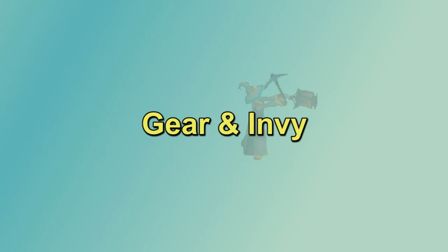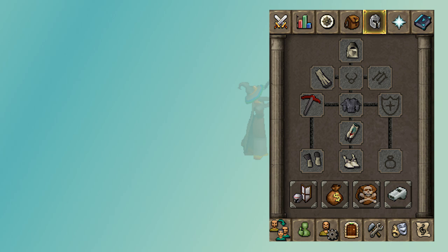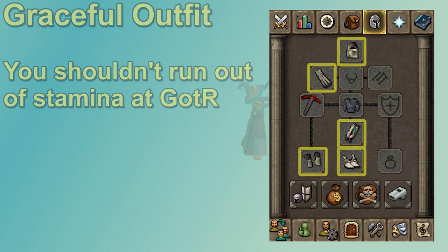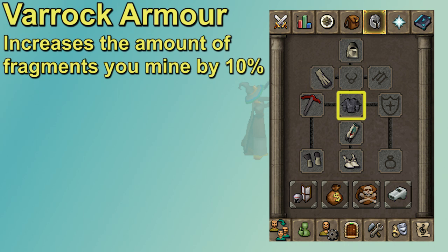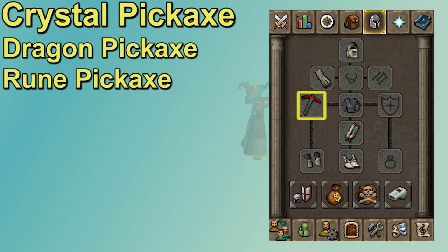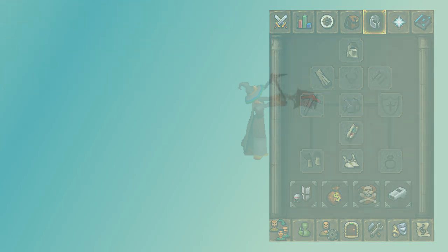For gear, Graceful is a good starting setup — you're not running the entire time and you get some run energy when turning in Guardian Stones. You could wear Prospector for slightly more mining XP, but it's minimal. Varok Armor gives a chance to mine double fragments, so it's worth having before you get the raiments. The Crystal Pickaxe is best but not needed, especially in mass worlds. If you use a Crystal Pickaxe, wear your Elven Signet in the ring slot. A Dragon Pickaxe is really good here and honestly a Rune Pickaxe is fine too.